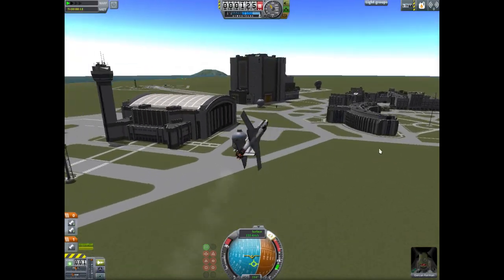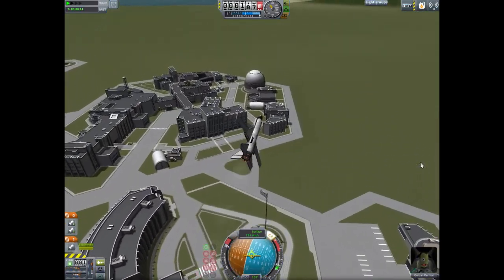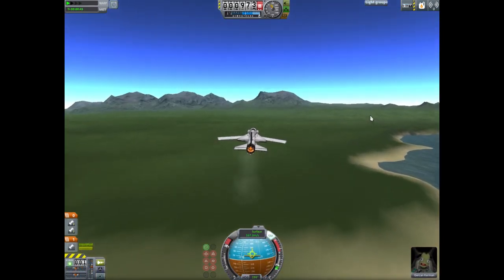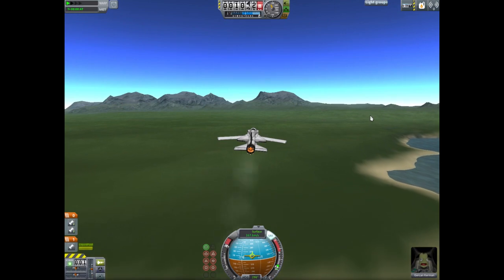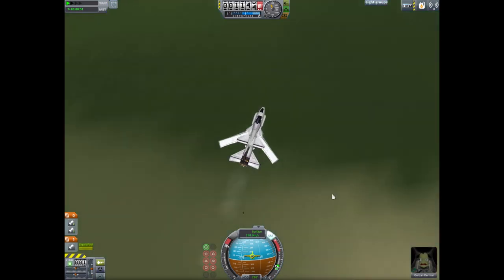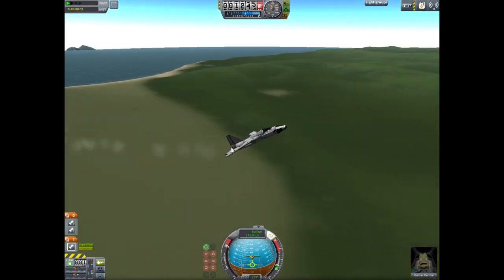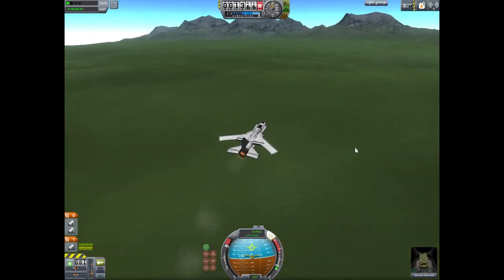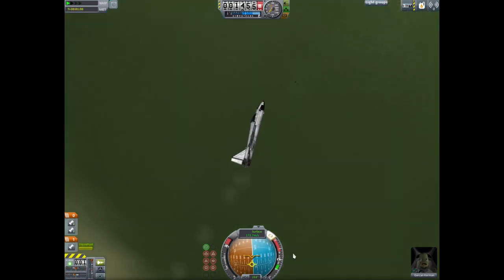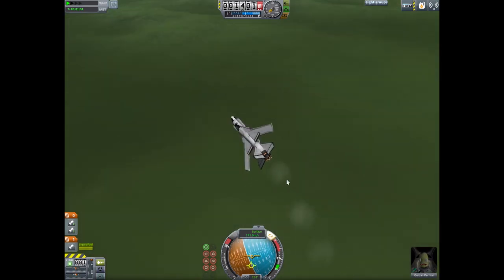So this is just a little testbed plane I made, nothing unusual about it other than this one thing — check that out. It's got swing wings, like you would find on the F-14, you know, the Tomcat, or like a couple of those MiGs — I think it's the MiG-23 and MiG-27, correct me if I'm wrong. It's got swing wings in Kerbal Space Program, completely stock.